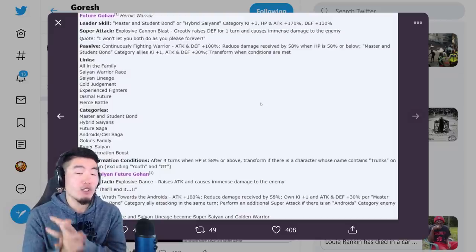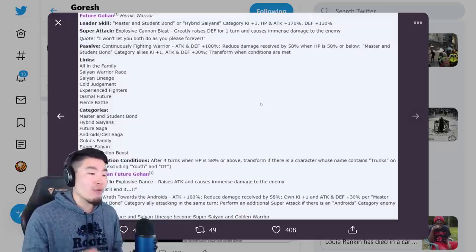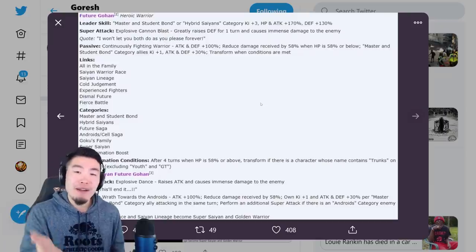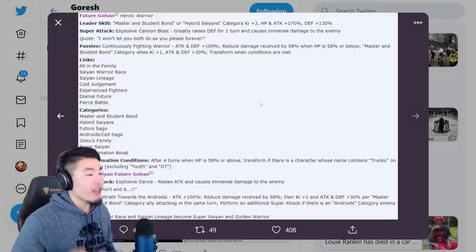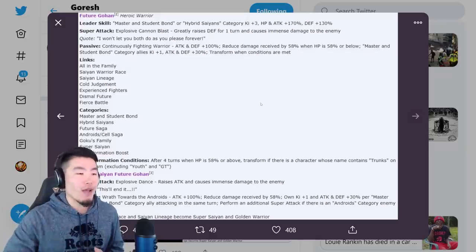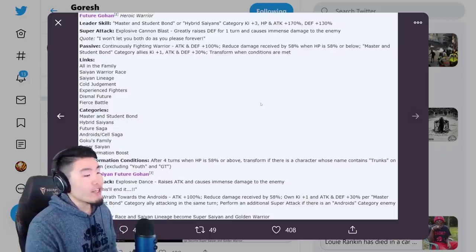To transform you need to be past the fourth turn of the fight and when HP is 58% or above — so not too hard to be there. You also transform if there is a character whose name contains Trunks on your team, excluding Youth and GT. Overall the conditions are really not that bad, especially compared to the LR Gohan and LR Cell we recently got for the 300 million download celebration. All you need is to be on the fourth turn and above 58% HP, and have Trunks on your team — all really easy conditions to meet. His transformation is pretty much guaranteed on the right team.